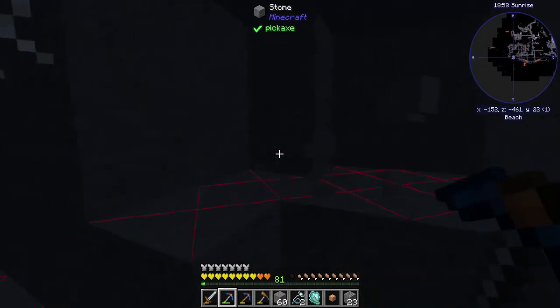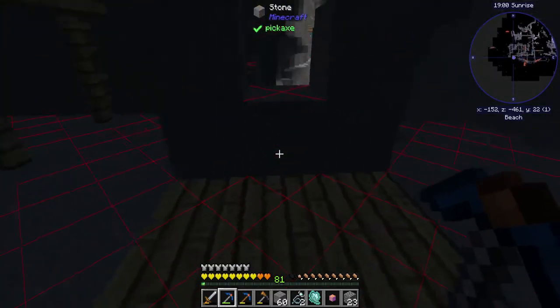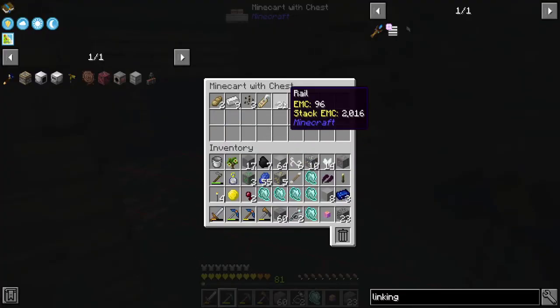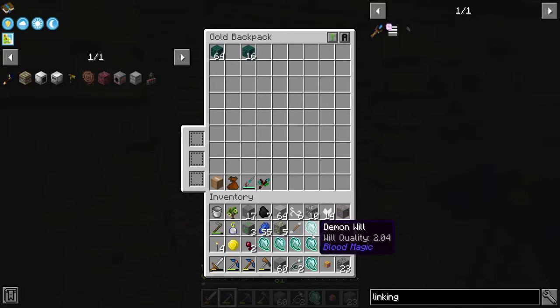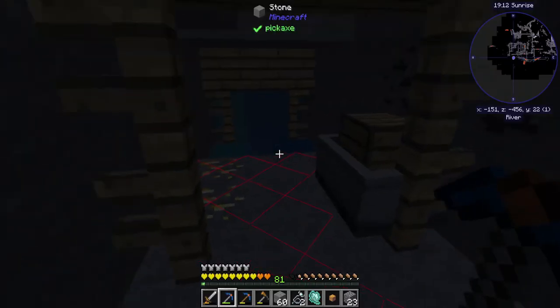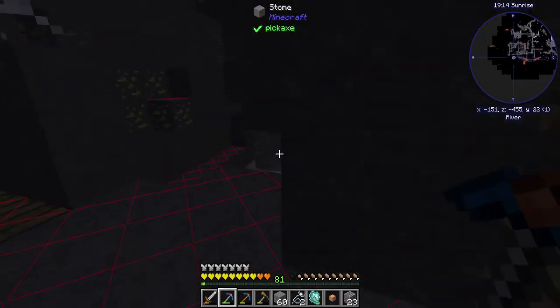I'm not fond of the fact that Endermen can pick up clay blocks, because I've been finding those things everywhere. I'll take all that stuff — I don't need the melon seeds.